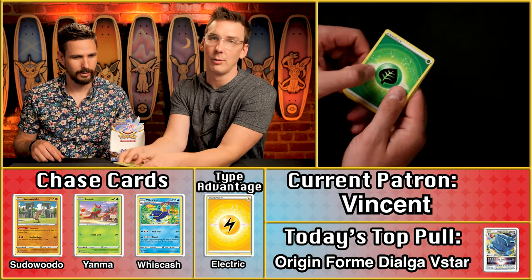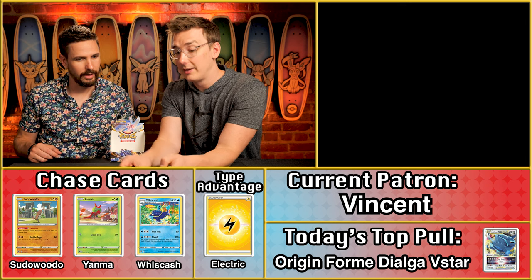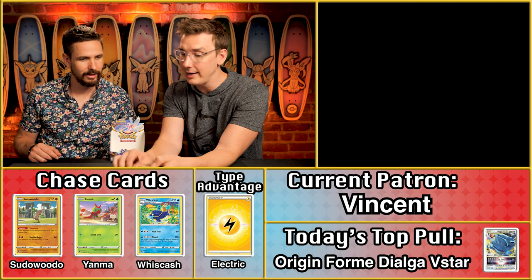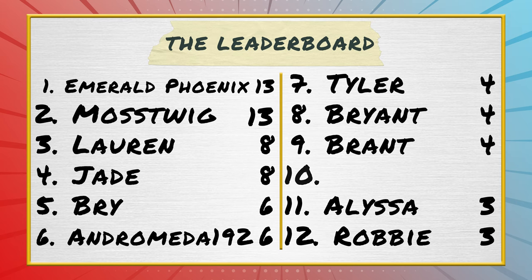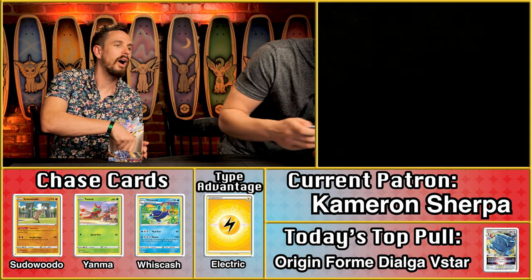Vincent — grass energy, so no multiplier. The Yanma — there's a point. The Sudowoodo — another point. The Decidueye — and the Vespa. Almost pulling off the same move as Bubbles, just missing out on the multiplier. Four points total for Vincent.